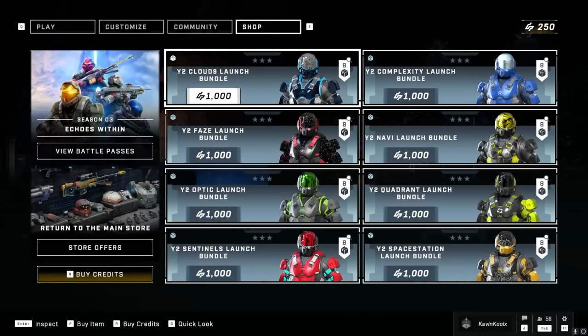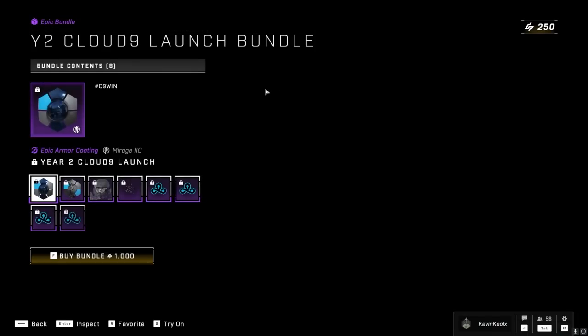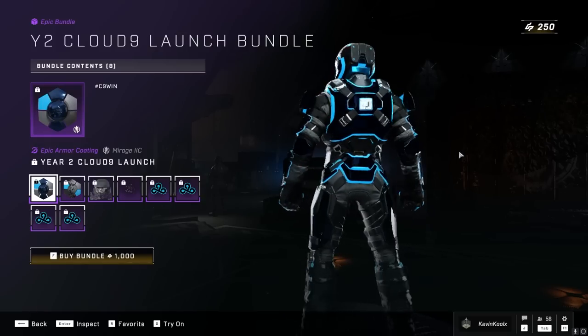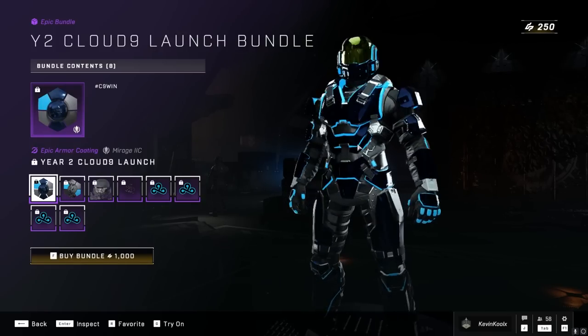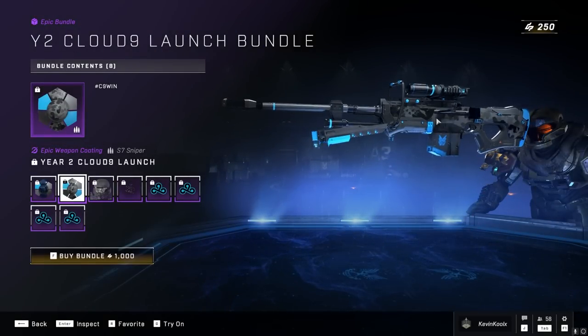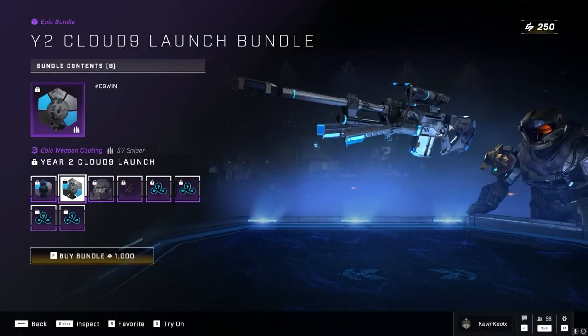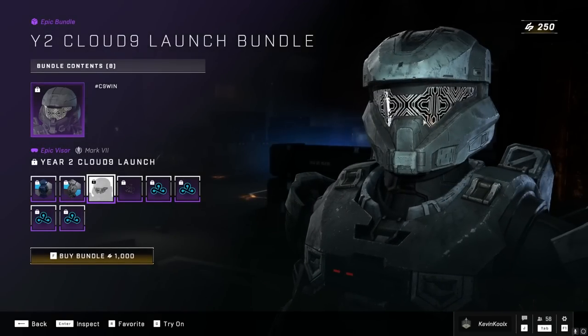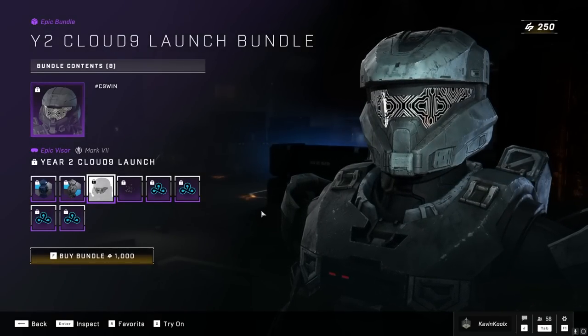One last bit of customization: there's a new bundle set when it comes to HCS. I know not all of you are super excited about HCS stuff, but these bundles look really cool. The Cloud9 bundle gives you an armor coating with a really cool reflective effect — it didn't come through in the trailer super well, but it actually looks really cool. You also get a coating for your sniper rifle, which could use some more customization, plus a cool looking visor that would look great on your SPI armor core or any EVA style helmet.